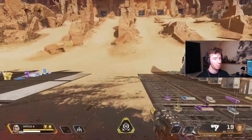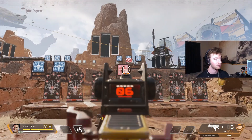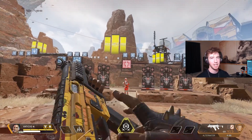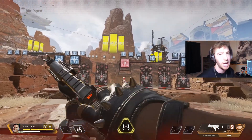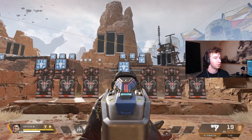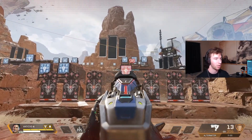Let's see the full mag damage output with no attachment. Going on the blue target — missed a few — the R99 puts out 220 damage. Let's hit it again to make sure: 220. Now the Alternator with no mag: 304. That's quite a bit more.